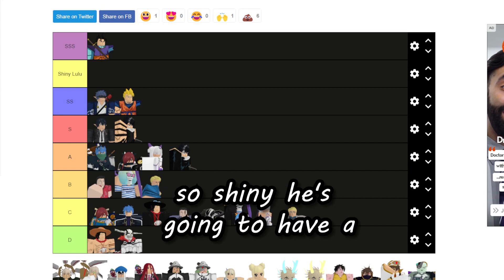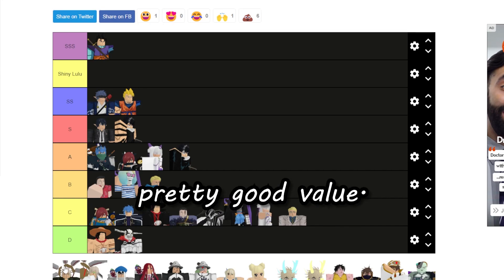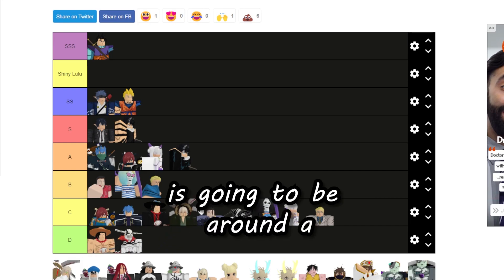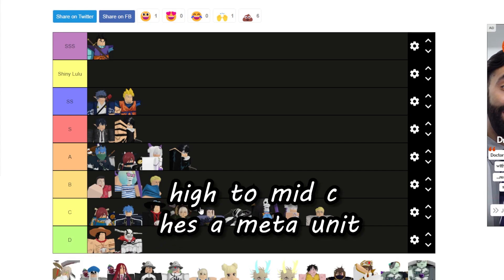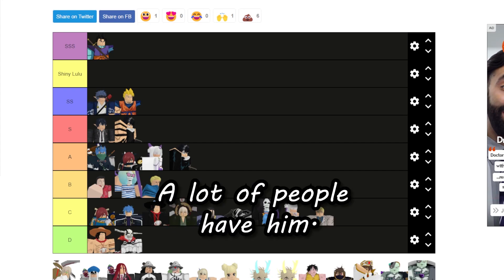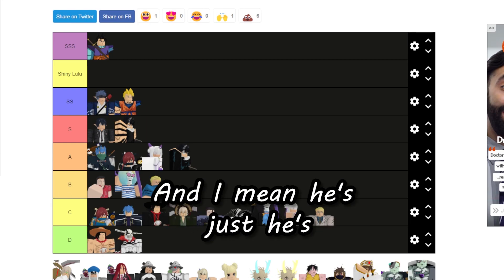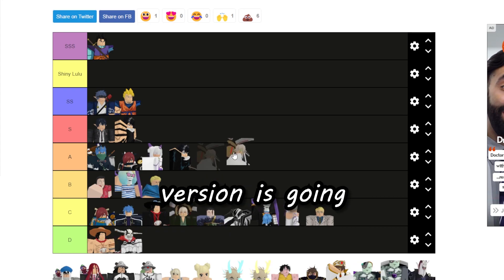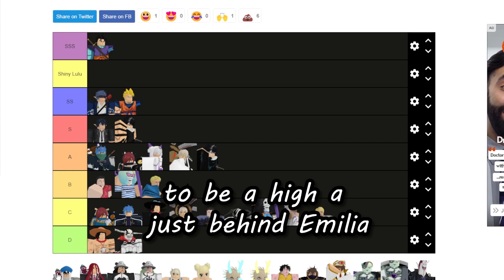Ken's shiny is going to be low B — it's a shiny so it's going to have a pretty good value. Kisuke is going to be around high to mid C — he's a meta unit but a lot of people have him and he's just a generally good unit. His shiny version is going to be high A, just behind Emily.